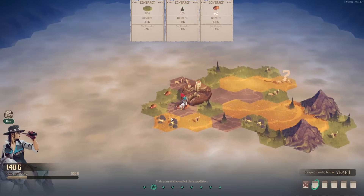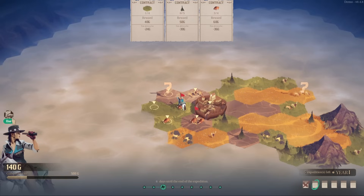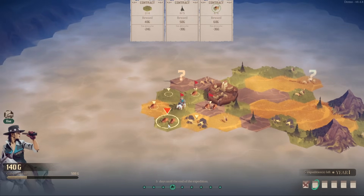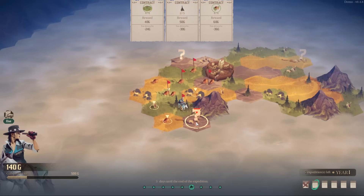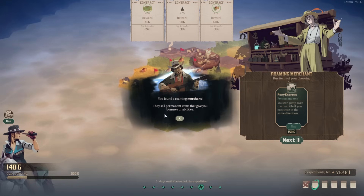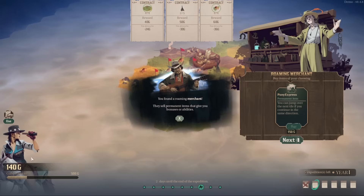We found a roaming merchant — they sell permanent items that give you bonuses or abilities. The Pony Express: you can jump over the next tile if you continue in the same direction. Whoa — I don't have enough gold for that, we're short by 10. Darn. Maybe they'll be around later; we can come back here.